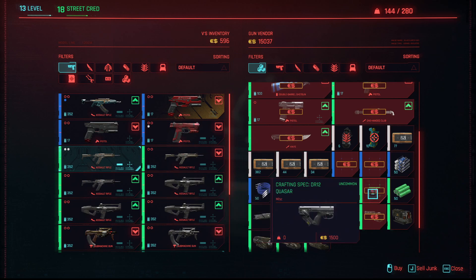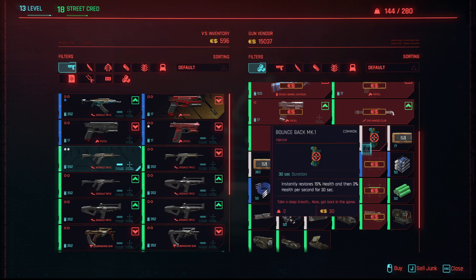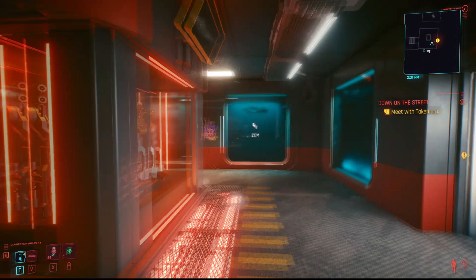So it's right here — see, crafting spec for this gun here, crafting spec for that weapon here. These are all uncommon weapons, so this is not a very good area to pick them up. But there's actually a rare crafting spec right there. You can buy them here — 3000, a little expensive — but if you're into crafting, that's where it is. You can also find these things out in missions, just all over the place.